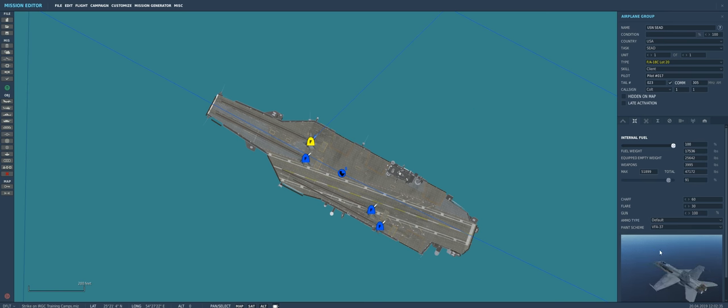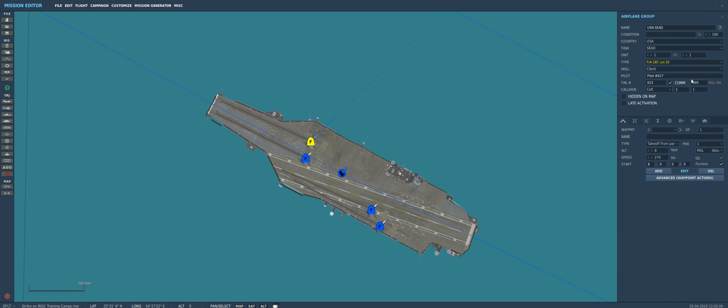We'll give them the VA-87 War Party skin — I really like the Native American war bonnet on the tail. We'll add a second one and get both SEAD jets on the carrier. We'll run into some trial-and-error with carrier placement — it doesn't always work perfectly, but if you play with it you can get all eight jets on the carrier. We'll set them to parking hot and assign the second jet to cat 2.